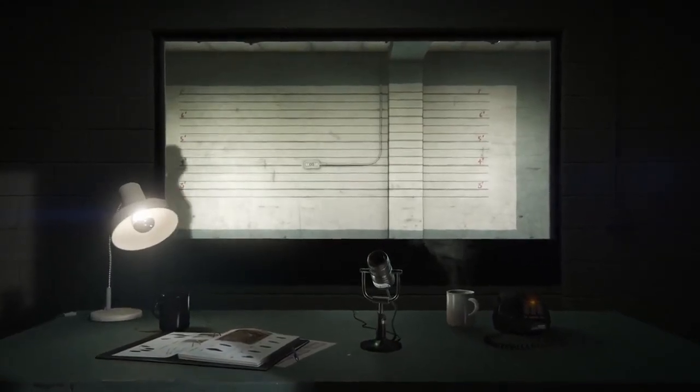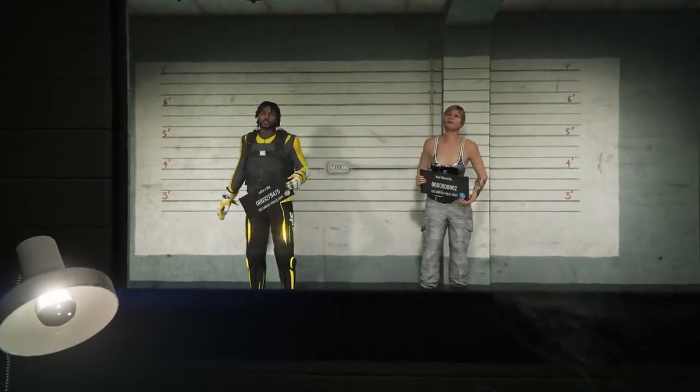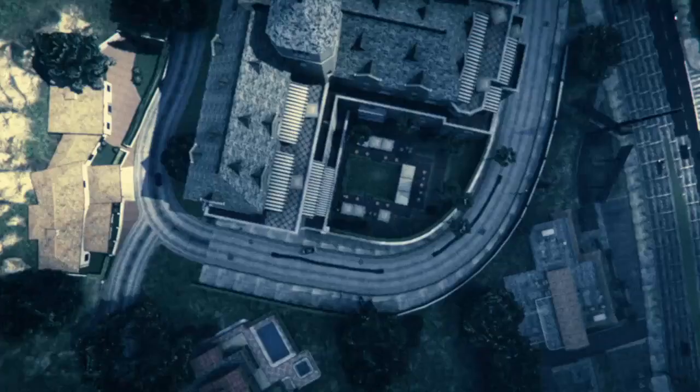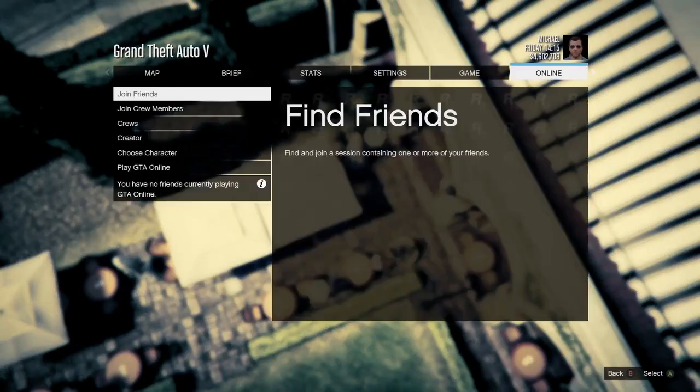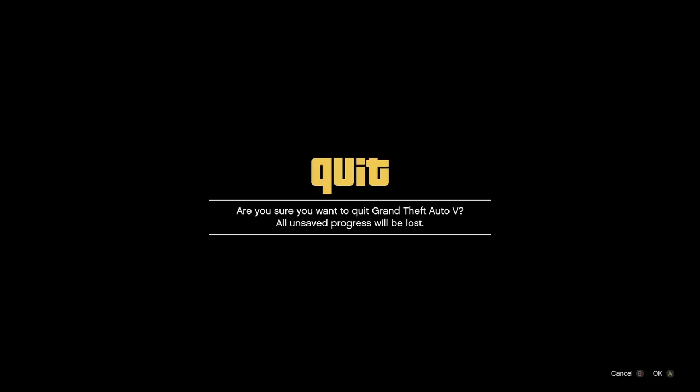Go back to story mode. Once you load in, open up your menu, go over to online, go to play GTA Online, and then click on invite only session.